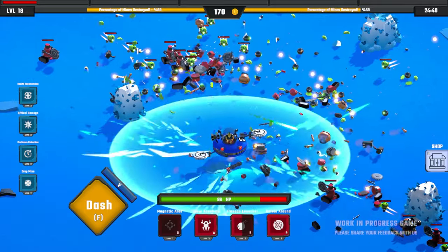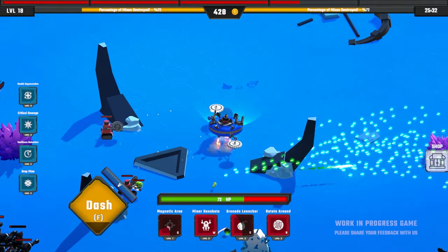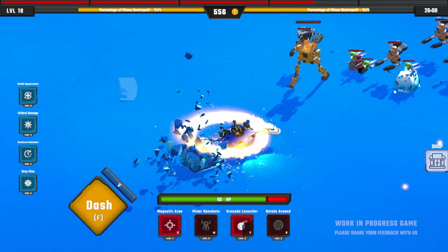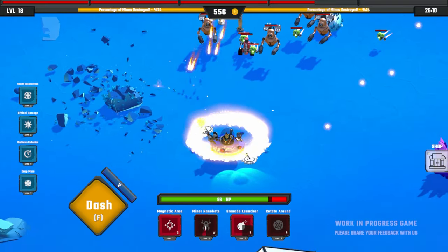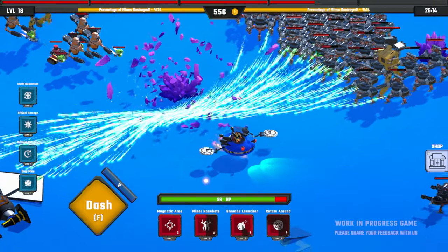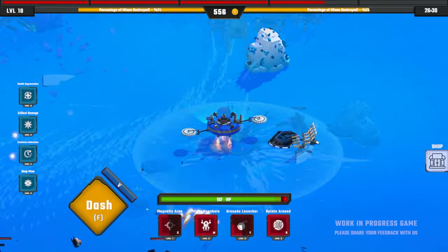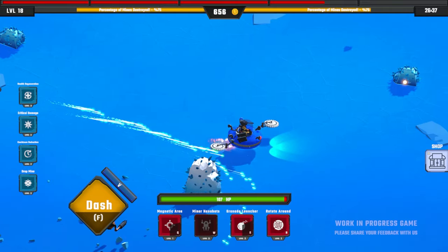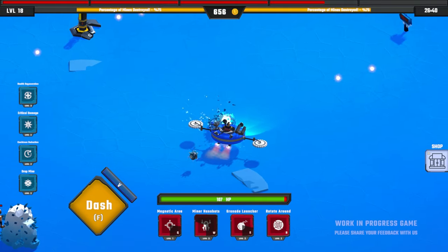Drop mine level two — I'm happy to have that. Danger, danger! Run away. What is that thing? It's massive, it's like shooting rockets at us. Our bomb doesn't even do very much damage to it. We are at 75% destroyed though, so we are getting somewhere and making some progress this time, unlike the last two times.